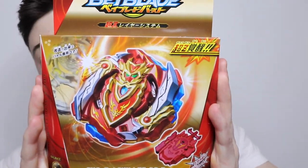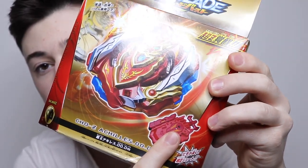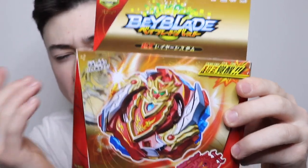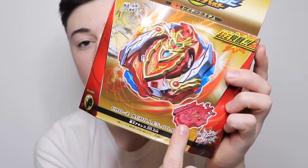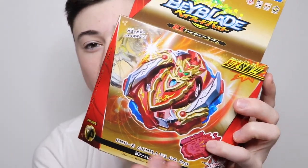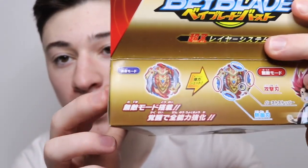On the front of the box you can see it shows the Achilles and the launcher that's included. This was about $40 on Amazon, which is pretty good considering that it comes with an LR launcher, which is about $20 to $25 if you buy it by itself, so it's not a terrible price because you're also getting the LR launcher.